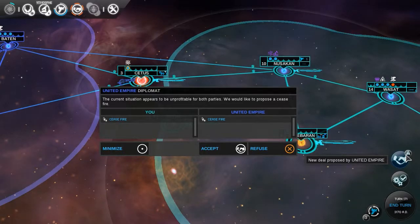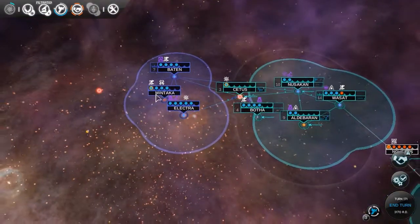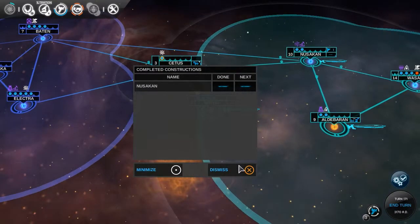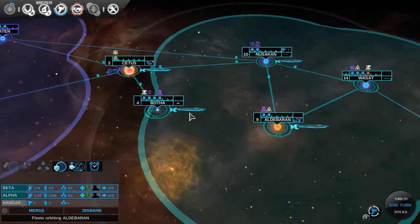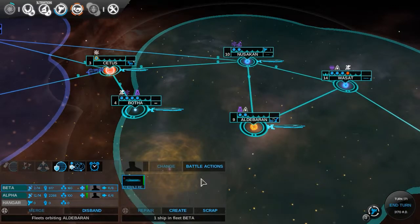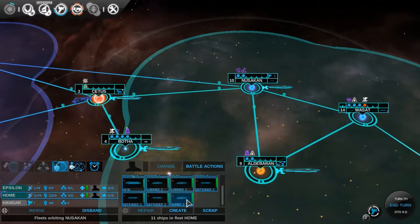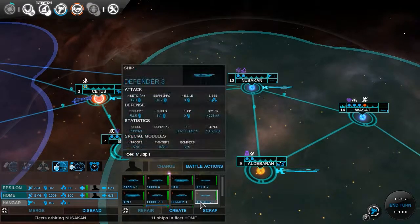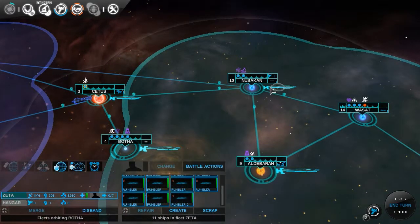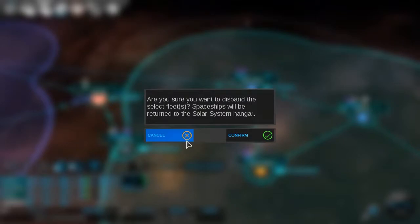They want a ceasefire? You declared war on us — you get no ceasefire. You shall die. As long as we have a fleet there, this should not be able to get through. Let's go ahead and scuttle a Defender 3 — why not? We're gonna take you out and just send you into the hangar. No one is low on ships right now.